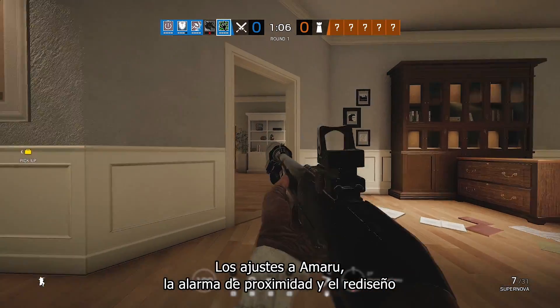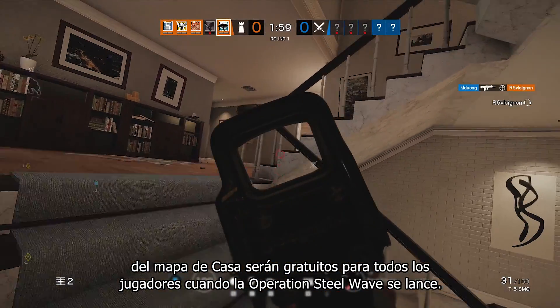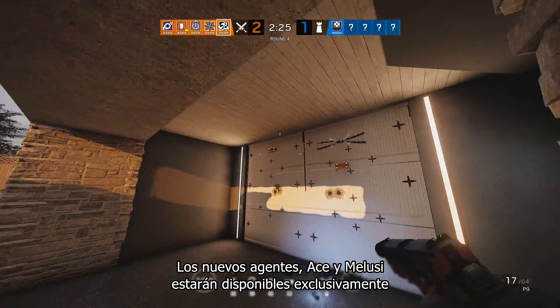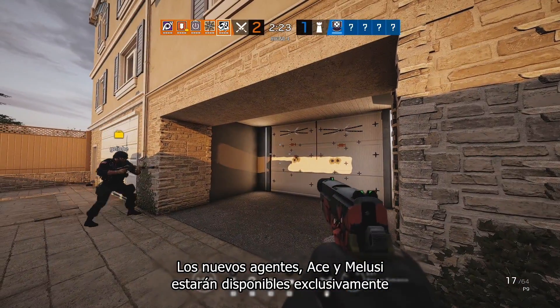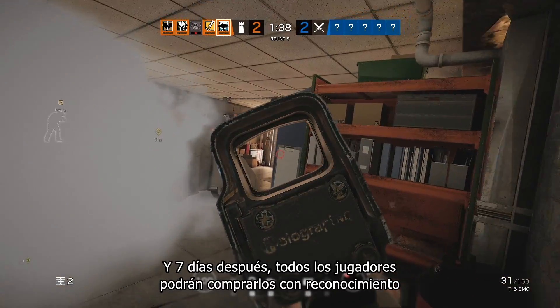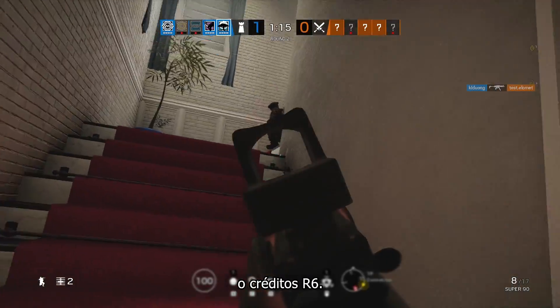The tweak to Amaru, the Proximity Alarm, and the House map rework will be free for all players when Operation Steel Wave launches. The new operators, Ace and Malusi, will be exclusively available to Year 5 pass holders for the first week, and after seven days, will be available for anyone to purchase with Renown or R6 credits.